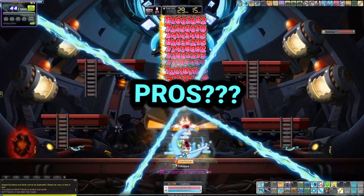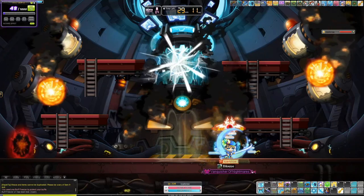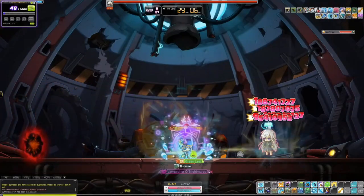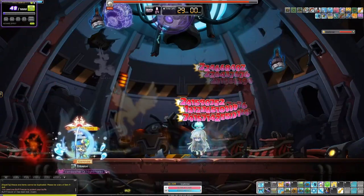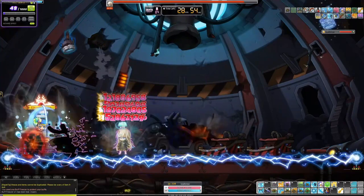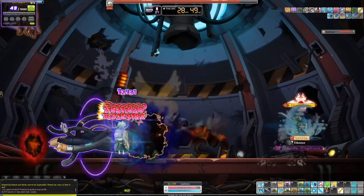Starting with the pros — it is a hurricane class, so it's very simple to use. There's not a lot of thinking involved. Joe just did a guide on how to burst with this class and as you can see, it's pretty much just clicking a few buttons and then holding down Hurricane. I always like bossing mules that are simpler — you just go in, kill the boss, get in, get out, and you're done.